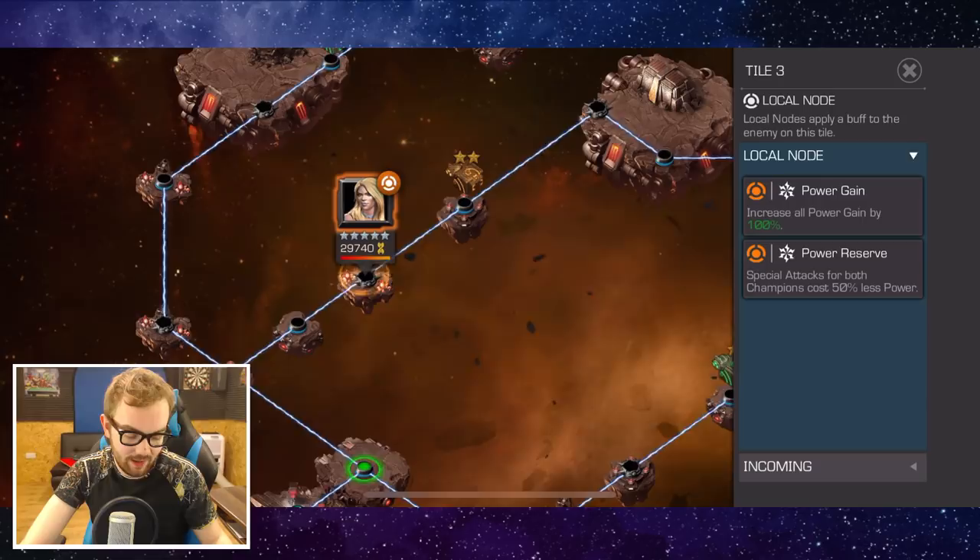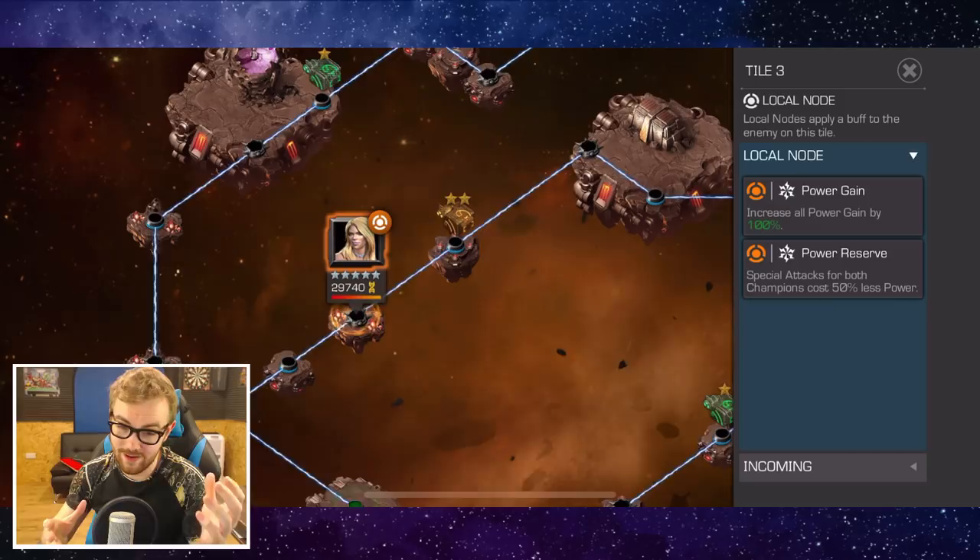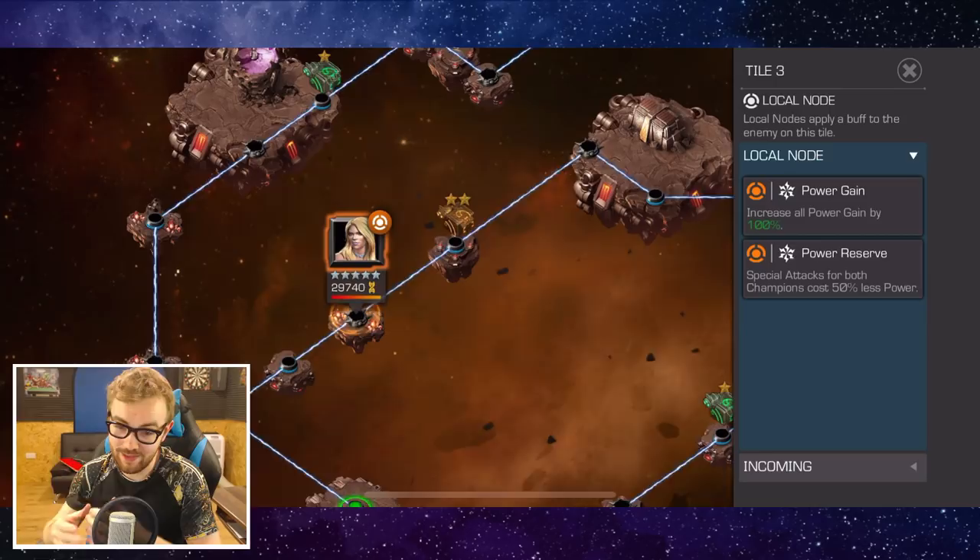On this path there's increased power gain by 100% and special attacks cost 50% less. However, if you have Gambit — because of the high armor of these characters — he has a 100% chance to stun on a special one. So you just basically spam the special one. It's very, very simple.